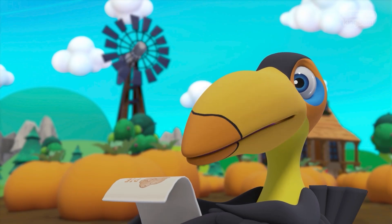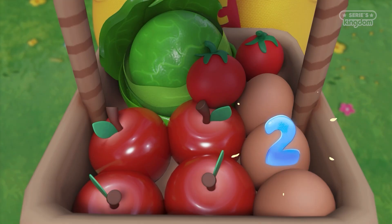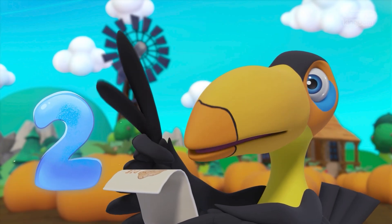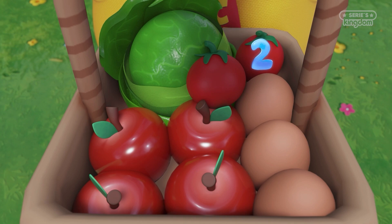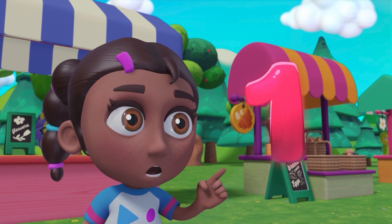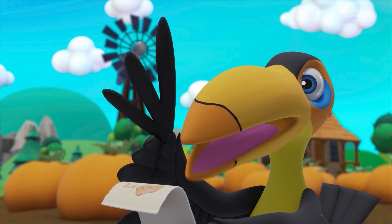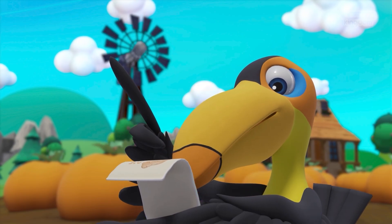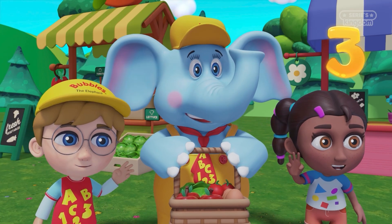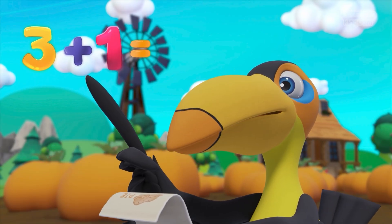Let's see if we are done! First, eggs — Flexi needed three! One... two... three eggs! Now tomatoes — we should have two! One... two tomatoes! And don't forget the lettuce — one head of lettuce! And now red apples: Flexi needed three red apples for her pie and one more for her salad! One... two... three... four! Three red apples plus one more is four!